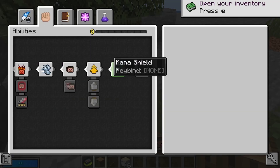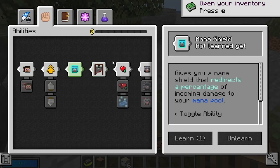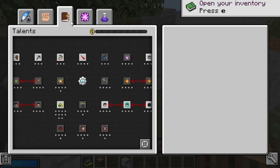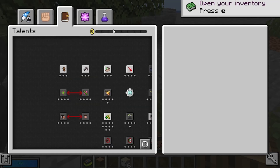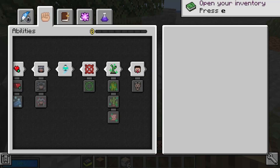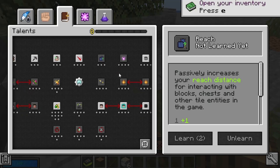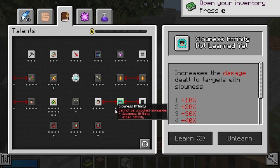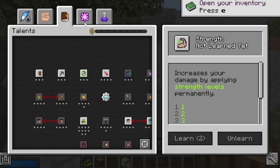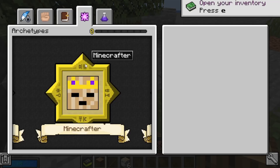Here are all our stats and abilities we can unlock: vein miner, nova, rampage, ghost walk, dash, mega jump — I won't explain every single one or the video would be hours long. There are also talents you can spend skill points on. You get one point per level, and there are other ways to earn them too. For example, you can increase your reach, or get slowness affinity which lets you deal more damage to targets with slowness applied.